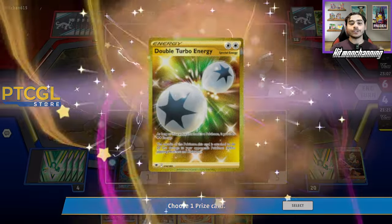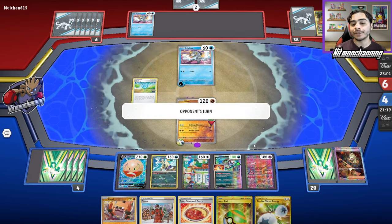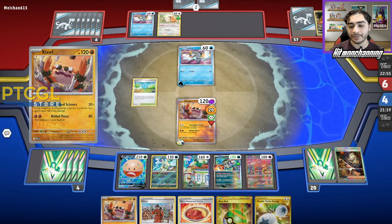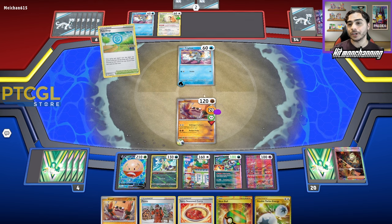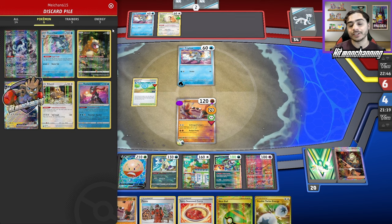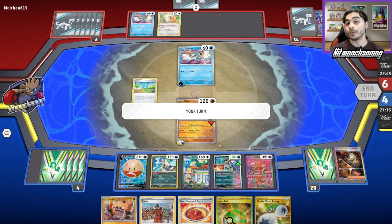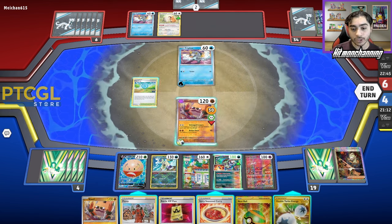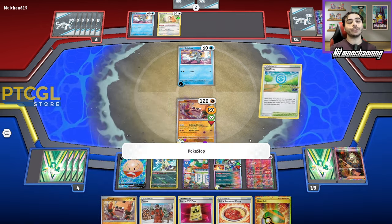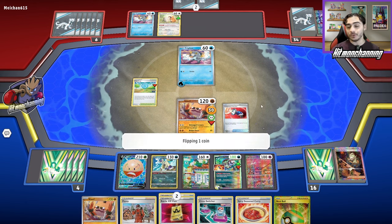We get our other prize — I had a feeling it was going to be a Double Turbo Energy. My plan is to stick this on the Brute Bonnet to deter them from trying to stall for a turn. There's another Bidoof they have coming down here. A Pokestop is going to be really bad for them. I'm guessing they had a Bibarel in their hand, because if they got rid of one, they've got to have a way to get a Bibarel here. Now might be the time to go for Peony into Pokemon Catcher and try and get that guy knocked out. I'll attach to Brute Bonnet and go for Pokestop first to see if we don't have to ditch the hand with Peony. We do get a whack of cards.